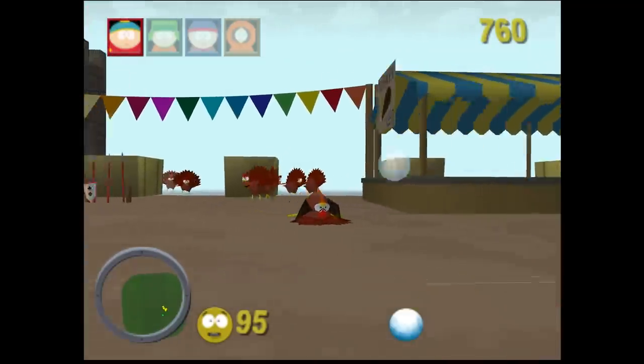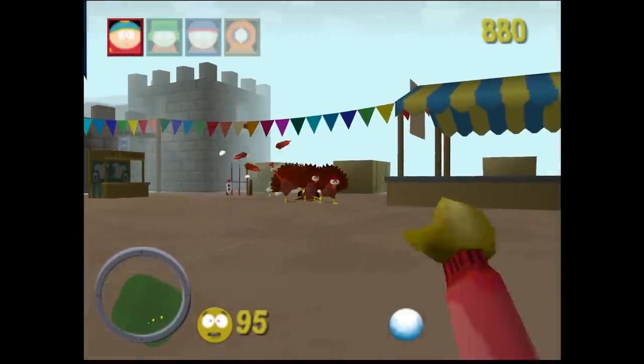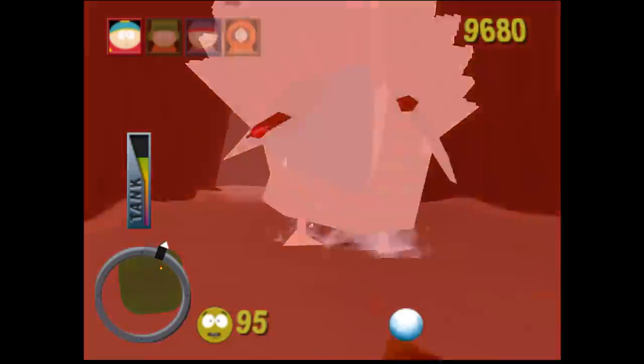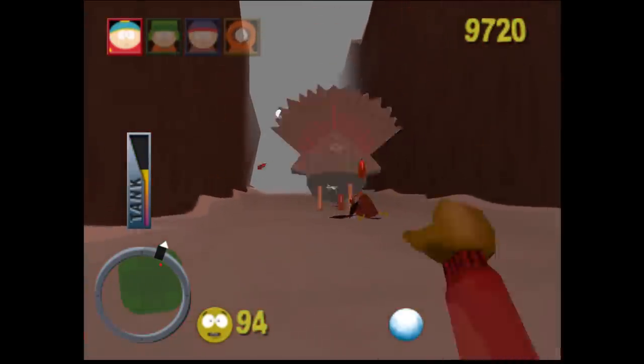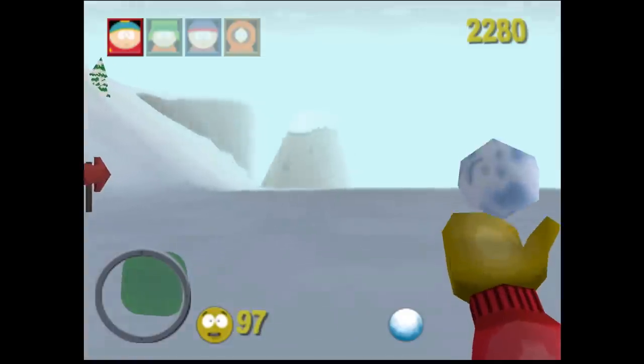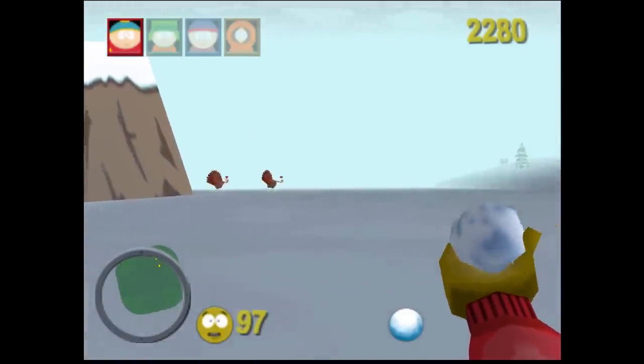The Nintendo 64 and PC version were developed by Iguana Entertainment, known for making the Turok games. It shouldn't be much of a surprise when you start playing and realize it's running on the same engine — it's got that very similar draw distance fog, the same screen sway when you're moving around, and the same animation for climbing ladders.